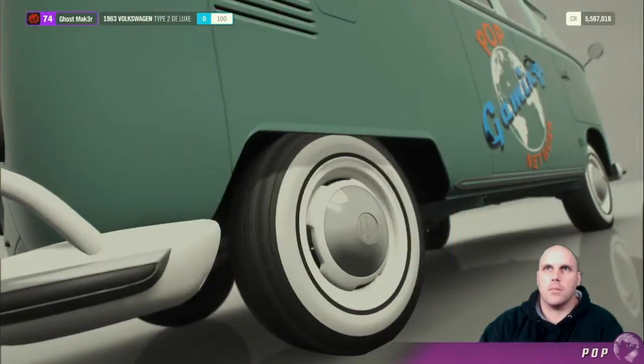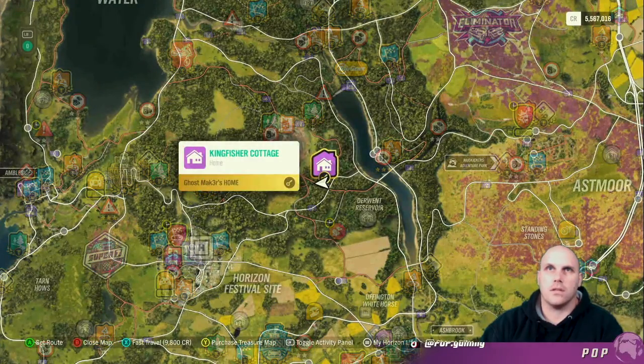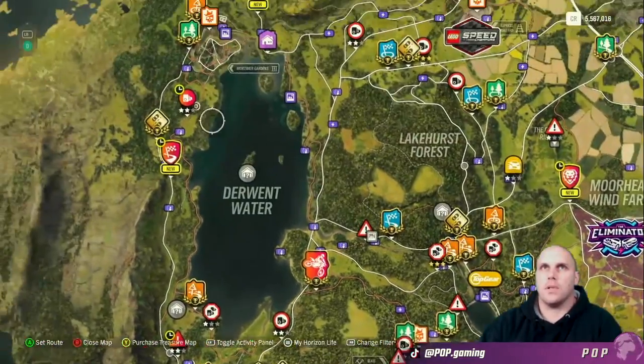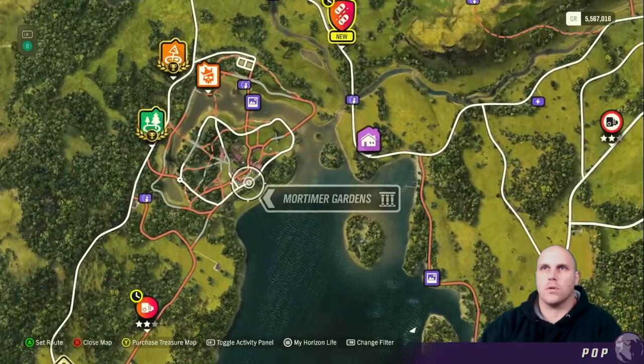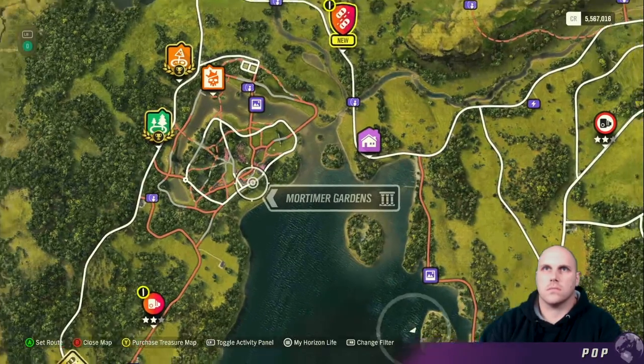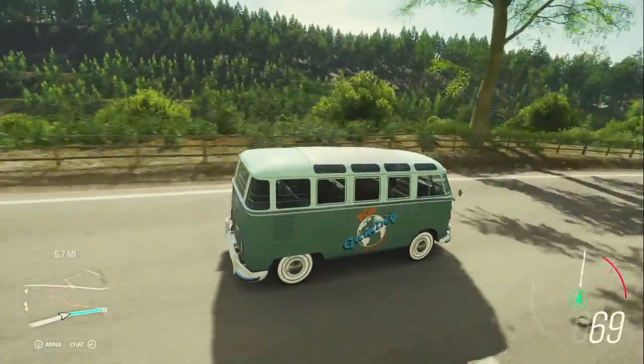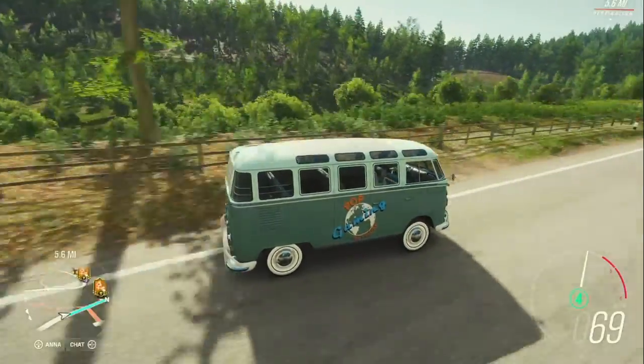Now to find Mortimer Gardens, open the map. I'm right here in the center at Kingfisher Cottage. If you go all the way up to the top left of the map, right in that area, you'll see Mortimer Gardens — again, top left of the map.